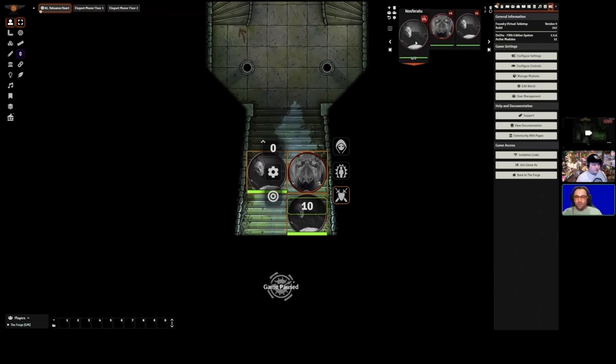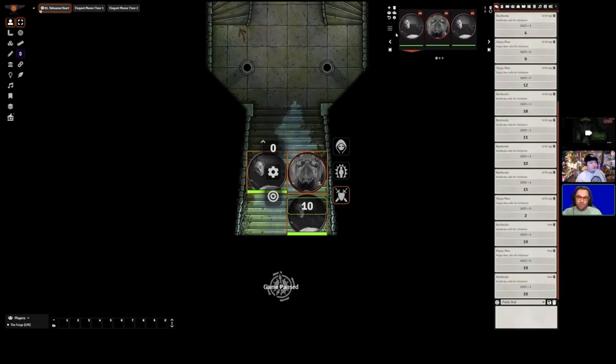It just looks really good. I'm used to just popping out the combat tracker, but Combat Carousel looks so much nicer and more convenient. I remember the first video Irrational did showing it when it was still in development — really impressed. It's a free module available in the bazaar or your Foundry installation. Irrational also has a Patreon if anyone wants to support his work — patreon.com/deadsafe.